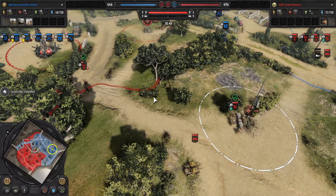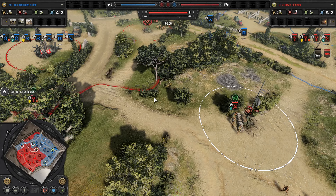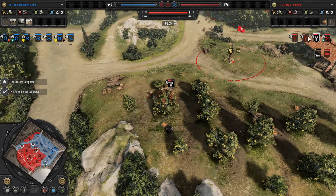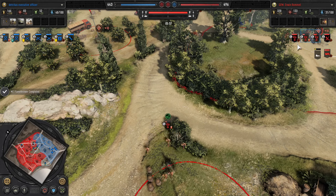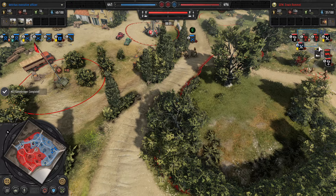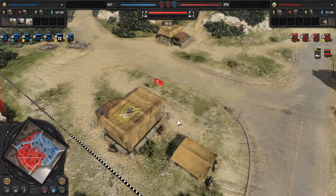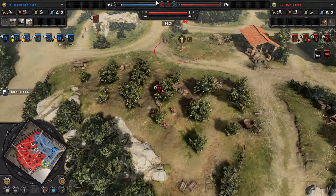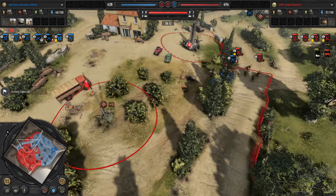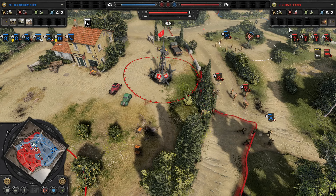There we go — the flak halftrack is out, but again no healing. He could call in the 250 halftrack with assault Grenadiers or Pioneers and use the 250 to briefly heal, because he's now got two squads at half health or less, which poses some risks. It would also honestly be a good idea to consider the veteran squad leaders upgrade for the Grenadiers — that gets three squads to six-man squads with fast experience gain and the hard-to-kill perk.